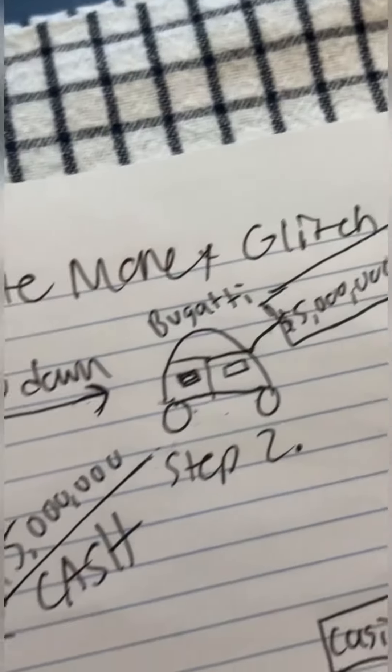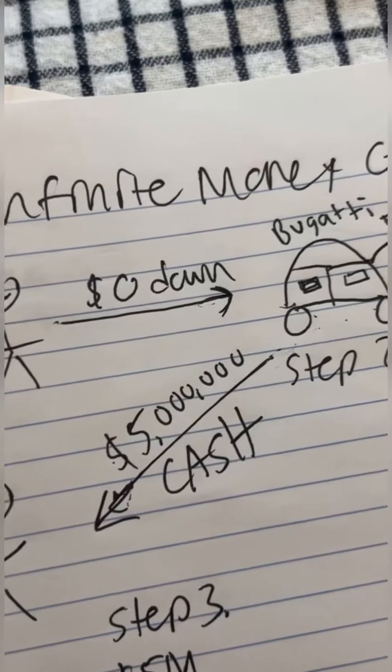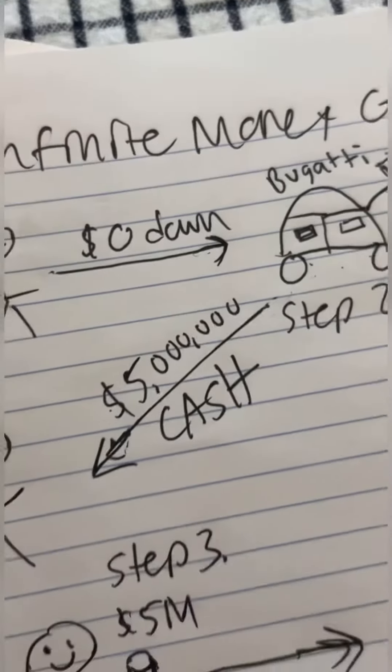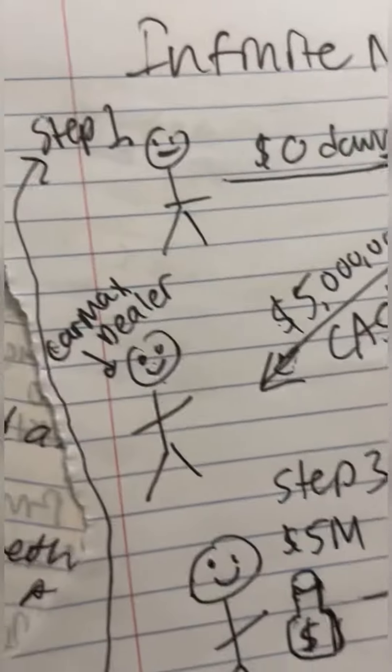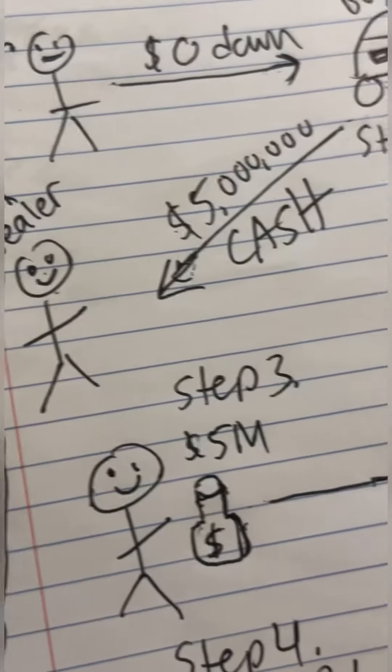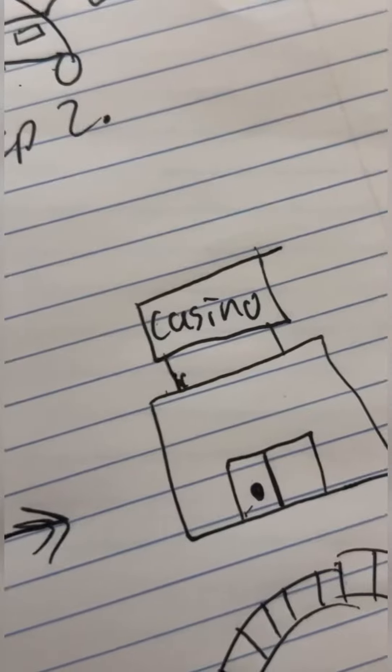Then you take the Bugatti, go to a CarMax dealership, and ask for five million in cash. You might not get five million, but you'll probably get four or three million — whatever you get, it's very important you take that money.